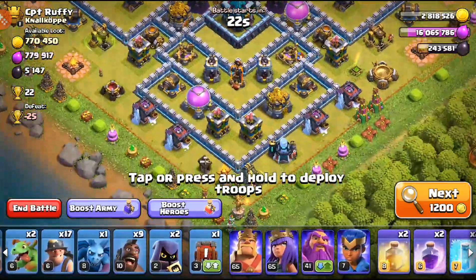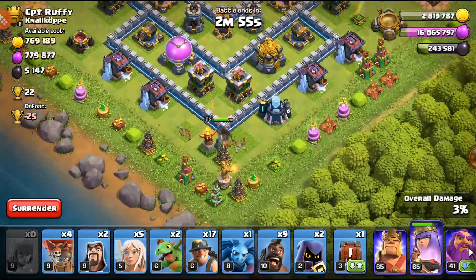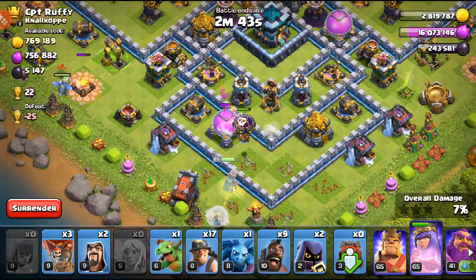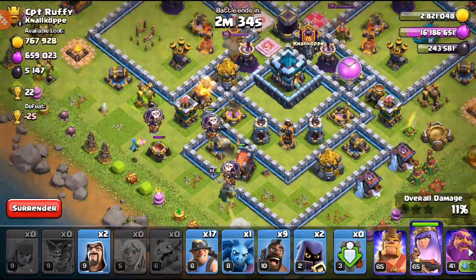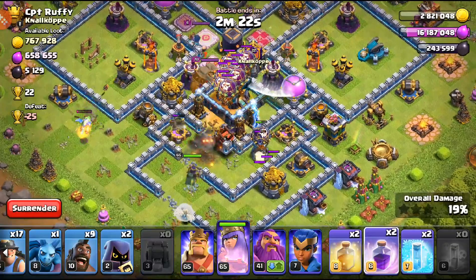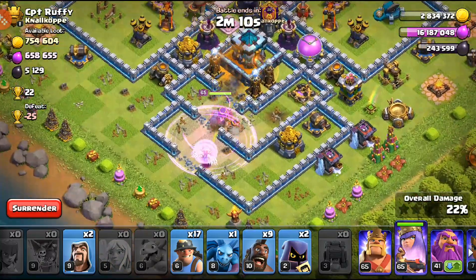This is an okay Town Hall 13 base - I see it a lot. The teslas are in that area. I'm going to drop the queen down the bottom with an archer as well. Most of the loot is in the storages. I'm using the wall wrecker because I'm not bringing wall breakers in this army comp - it was a mistake not having wall breakers, but I'm trying out my sieges and it's been working pretty okay because I've been directing the queen well with the wrecker.